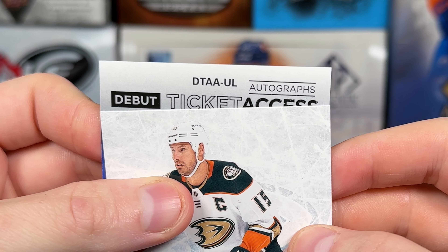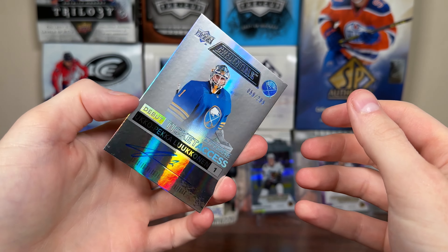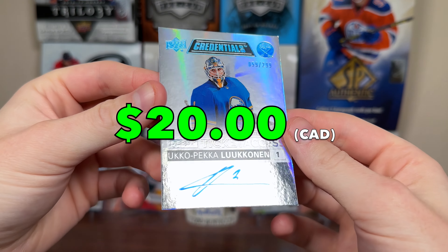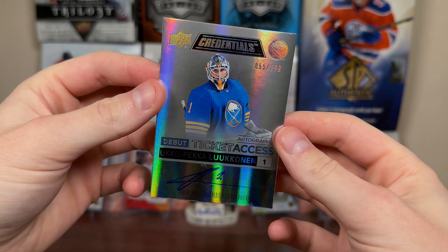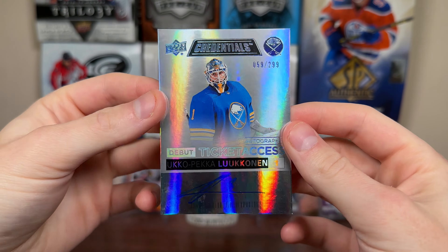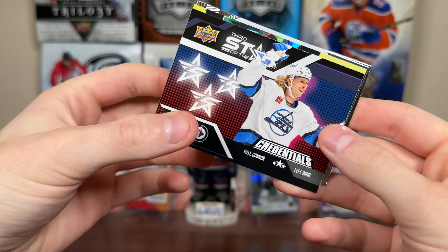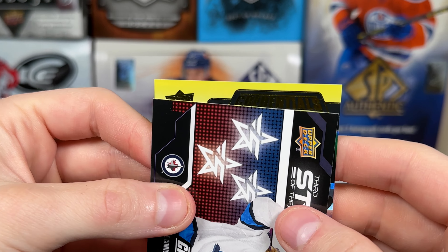We got 20 random packs here — all hobby, all pretty current. Quick rundown: we got the 22-23 Flagship Trio: Series 1, Series 2, and Extended, one of each. One pack of 22-23 Synergy Hobby. Two packs of Skybox — sub $100 box now. A couple packs of Allure. Two packs of 21-22 Credential, two packs of 22-23 Credentials. One of the best products from 2023 — 22-23 Trilogy. One pack of 21-22 Ice and one of 22-23 Ice. Two packs of Artifacts Hobby, and two packs of 22-23 SPA.